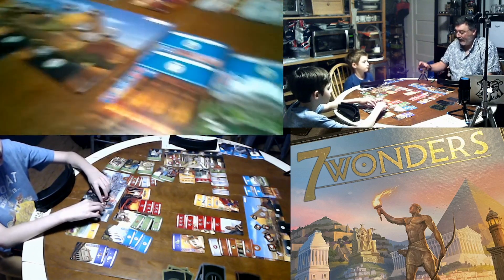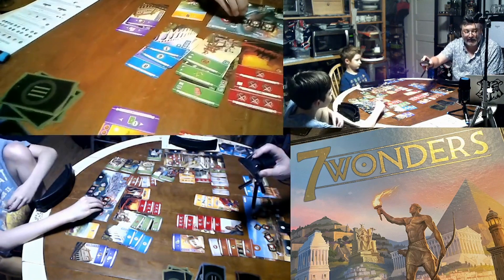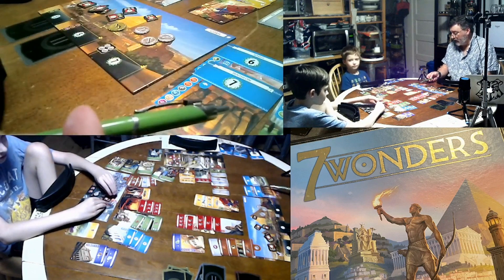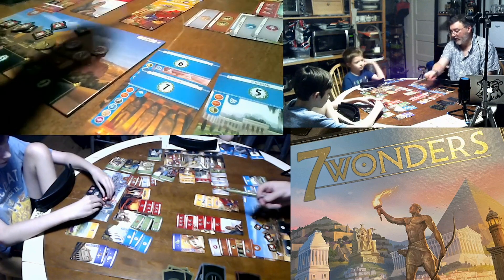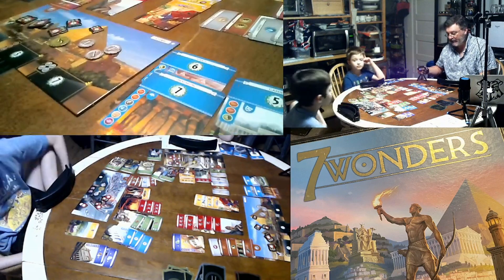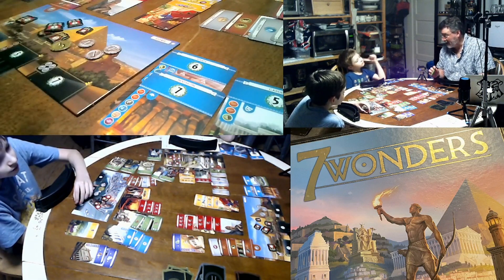There are lots of sources of victory points: blue cards give extra points directly. Some yellow cards also give points — for instance, I have a card that gives me one victory point for every brown resource card I played. You also add up victory points from battle wins and points for the money you have in your bank at the end.